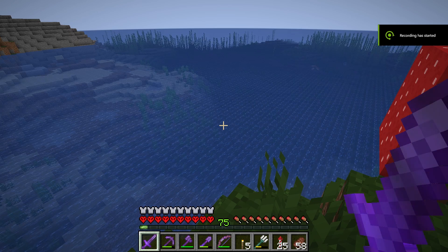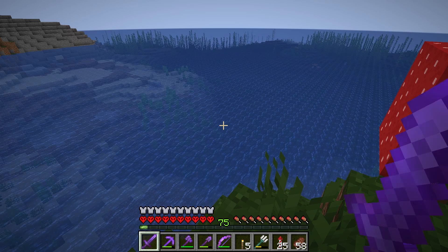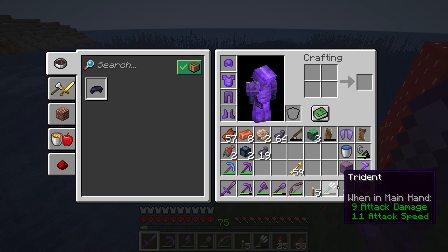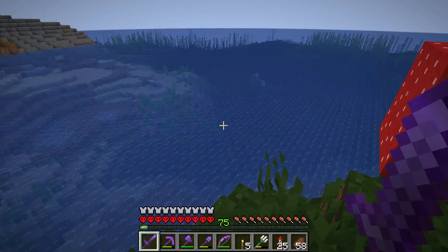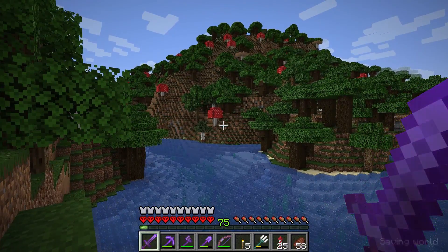We're back from the ocean and we managed to get three drowned heads, two squid heads, over a stack of ink sacs which we can turn into black dye. Eight stacks of concrete should be enough to do all the roof we're planning. We also got loads of rotten flesh, and we managed to get a trident which I kind of want to enchant because I think a trident would be quite a cool thing to have. So we'll head back to base and get all of that done.